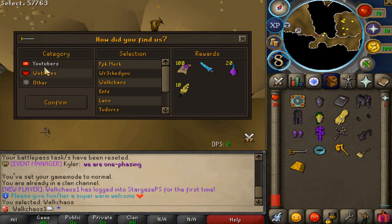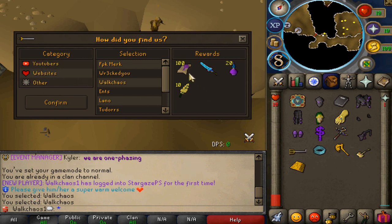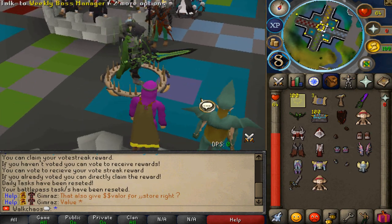When logging in for the first time, make sure to click on 'Youtuber' then click on 'Welcome' for an insane start — the entire four rewards have been buffed a lot. Hello everyone, welcome back with our RSPS video.